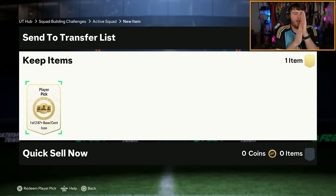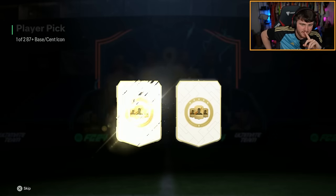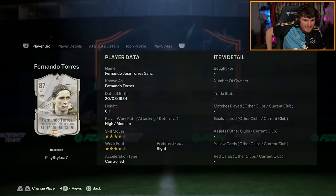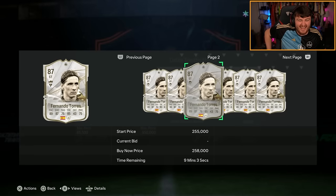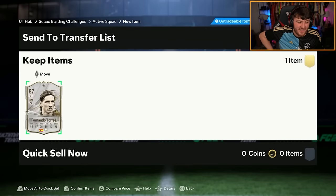We've got Jack's Icon pick next. EA, let's get back to winning ways - we've had three pretty bad ones in a row. You know, if you're a Chelsea fan, you're probably happy with that. It's not bad, it's not great, but it's definitely usable. I just wish that they included Winter Wildcard icons - we could have got the Winter Wildcard version. But it's not horrendous. It's just not really exciting either.